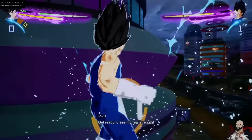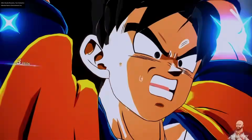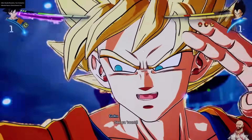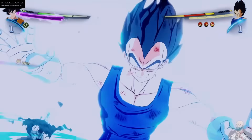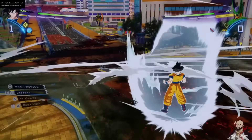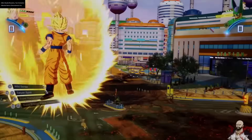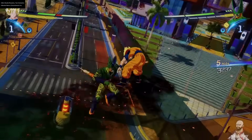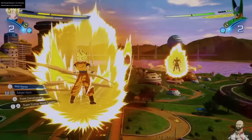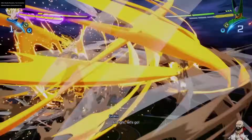Now we have End Goku — more of a demonstration of supers and ultimates rather than crazy combo strings. I like how they kept the same energy for Super Goku in base form: he can utilize the Spirit Bomb, transforms into Super Saiyan Blue, and then Blue Kaio-ken on top of that. His skill set is similar to Z Goku with just one single name change — 'Soul Punisher' instead of 'Soul Crash,' just different synonyms.